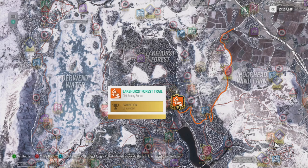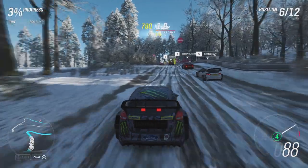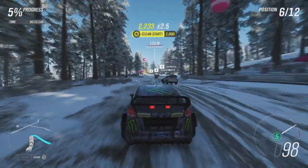Another good race, if you have unlocked it, is Lakehurst Forest Trail. You just need to jump as you are passing an opponent to get that airborne pass skill to pop.